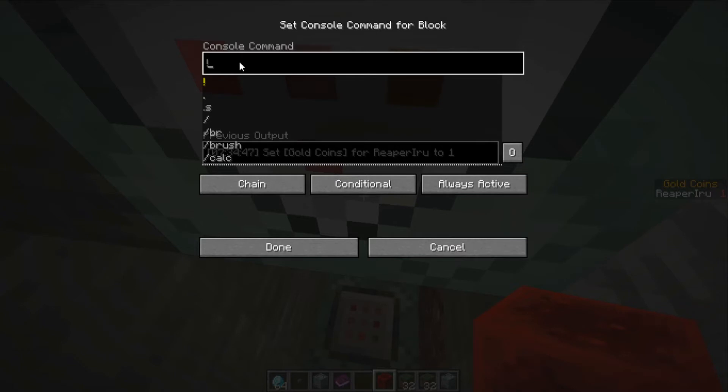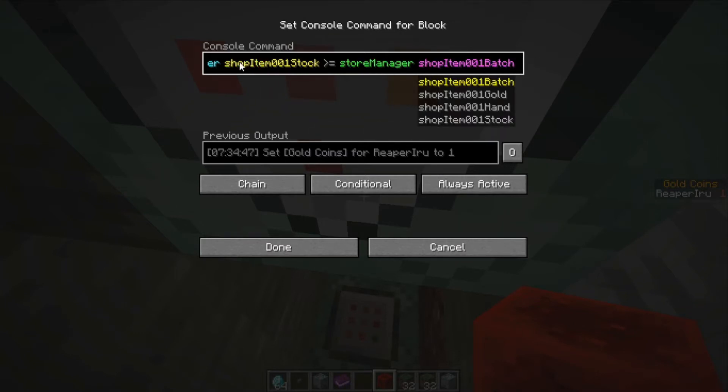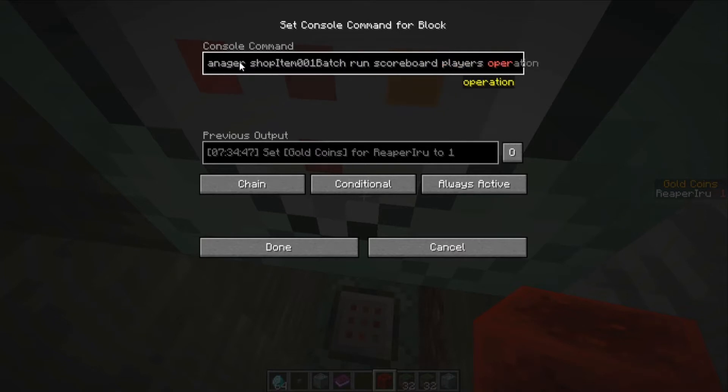Then we're actually going to check if there is enough stock: execute if score store manager shop item 01 stock, so if the score of the stock of the store manager is more than the store manager's batch. The stock is all the items the store manager put for sale, and the batch is the amount of items they want to sell each time the sign is clicked. Then we run — because with execute if score there's always a run afterwards — scoreboard players operation gold minus equals store manager shop item one gold.